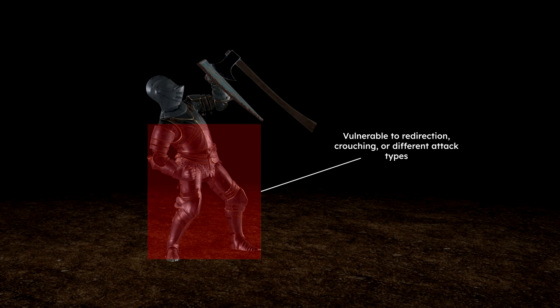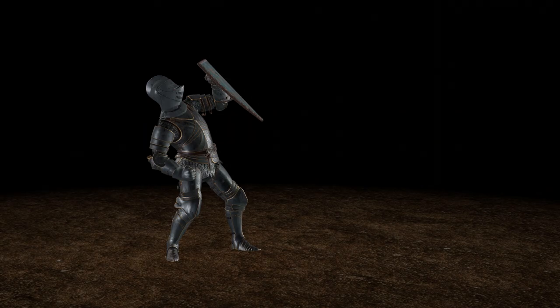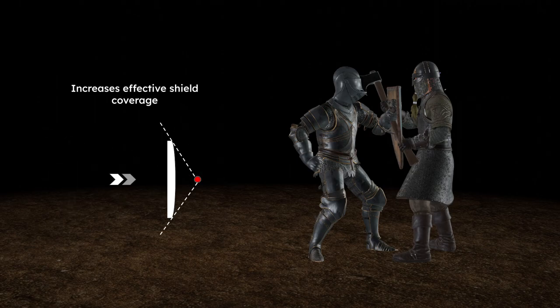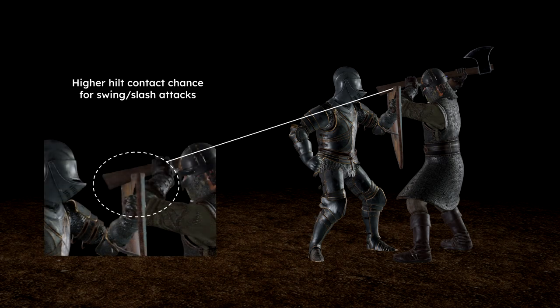And since the defensive pose covers most of your vision, it often becomes a high-risk game of rock-paper-scissors. To improve your odds of winning the trade, one strategy is to stuff your opponent — bring your shield's hitbox as close as you can to the attacker's weapon so they are unable to navigate around your shield. This works especially well when using the larger heater and round shields against swinging or slashing attacks, as you can force a hilt to become the first point of contact and immediately trigger a block.